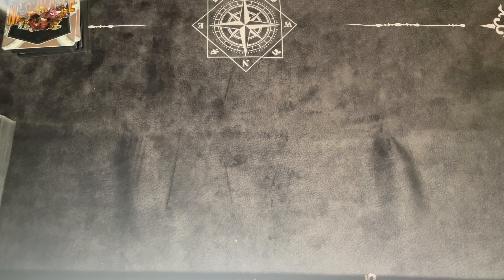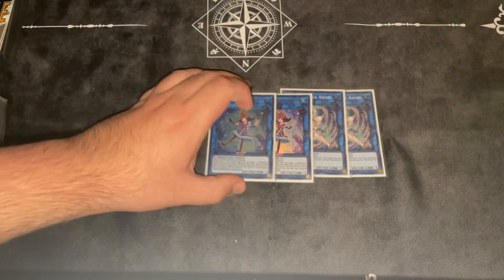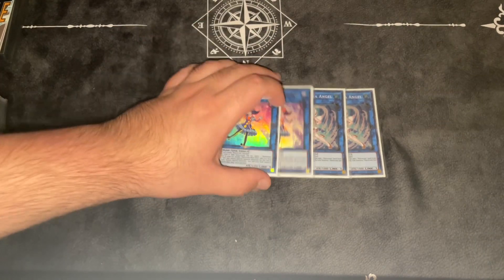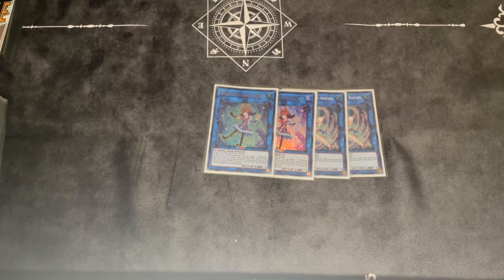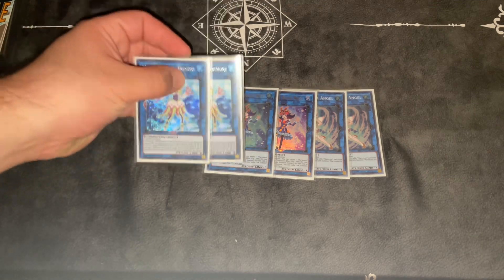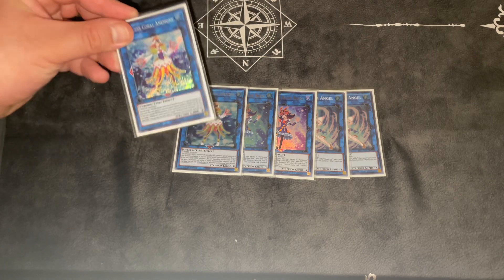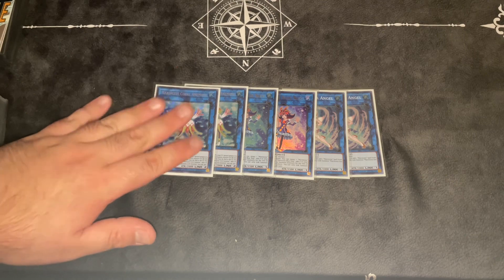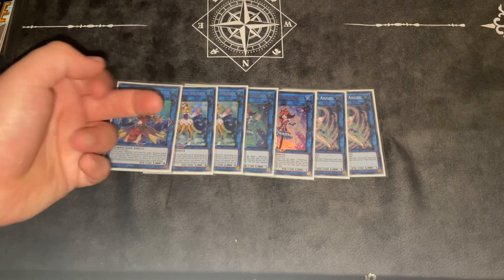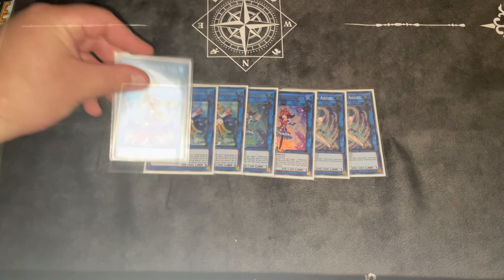For the extra deck: we play two Sea Angel — on summon this adds a Marincess Spell. And then two Blue Slug — on summon this adds one back from your Grave, a Marincess monster, so it combos really well with Seahorse. And we play two Coral — this is your main facilitator of all your combos, and because you usually go into a grind game with this deck, this card's just really good to make a second one. Also when it dies, you can add back one from Grave, so it's really good for recursion. Then one Marble Rock — I made this once and it got Impermed, but in online testing it's been performing pretty well.